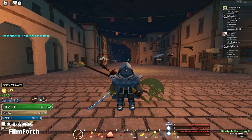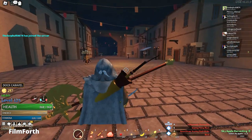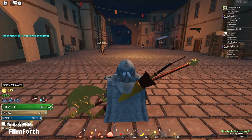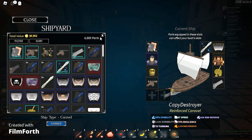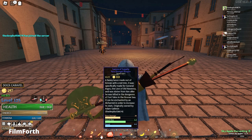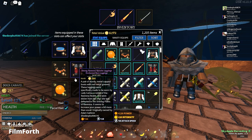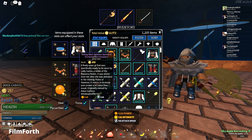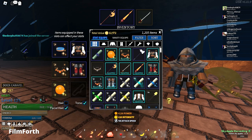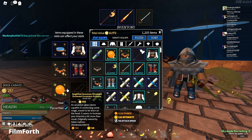Alright, so today guys I'm gonna be showing you my Arkane Odyssey build. I am a Warlord. Here are my stats: I have 130 weapon and 120 strength. My gear — I'm using the Revenant Apostle Set with a Power amulet, and I'm gonna enchant this with Strong soon, but it's not there yet.